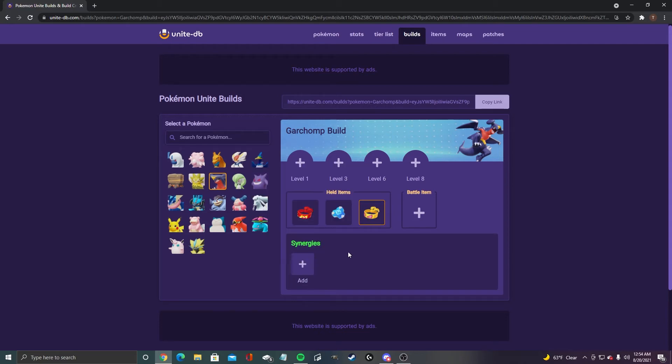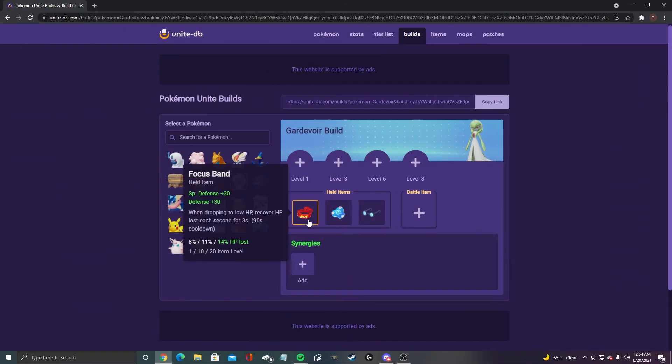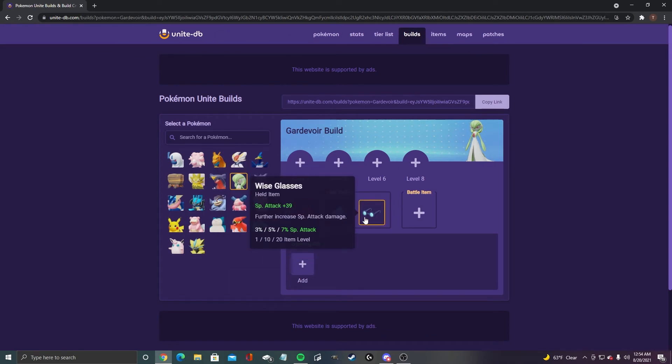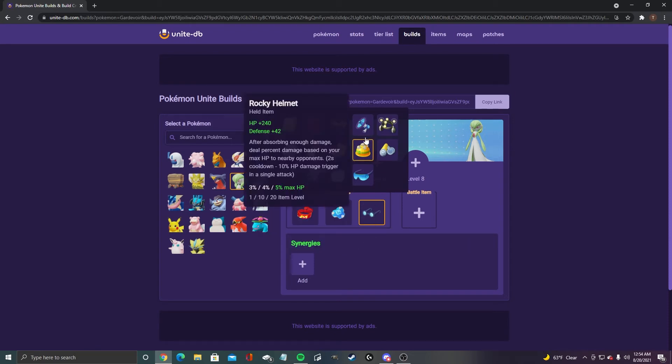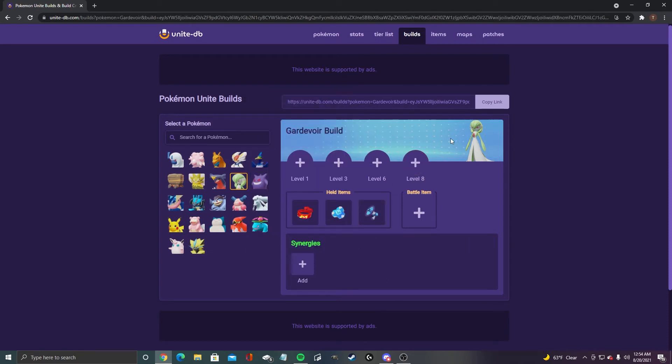For Garchomp, we got focus band, buddy barrier, and muscle band — no ifs, ands, or buts, this is the build. For Gardevoir, we got focus band, buddy barrier, and wise glasses just for the special attack. If you wanted to substitute, energy amplifier is great because her ultimate is extremely powerful and you get it faster.